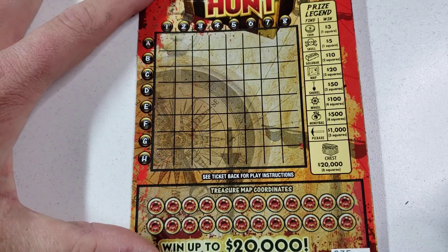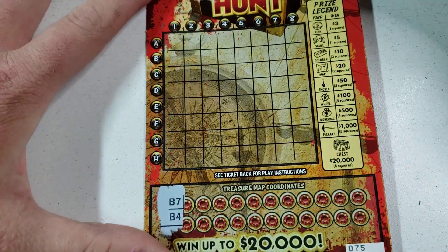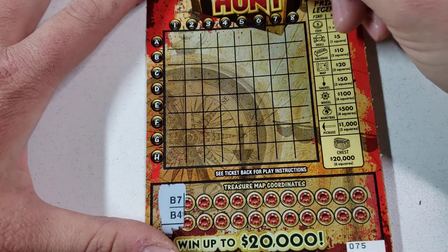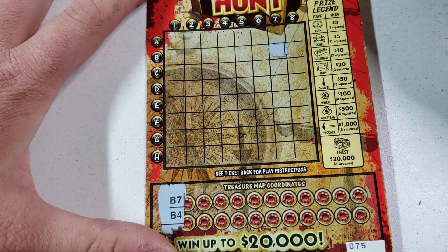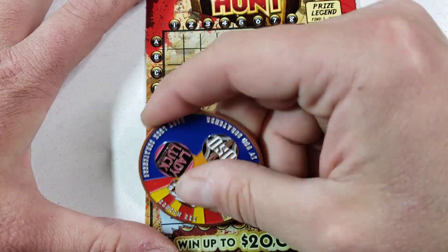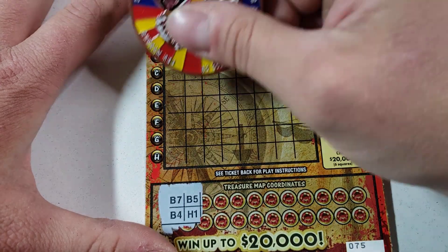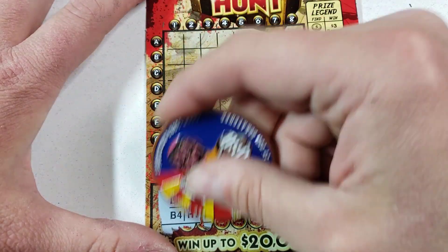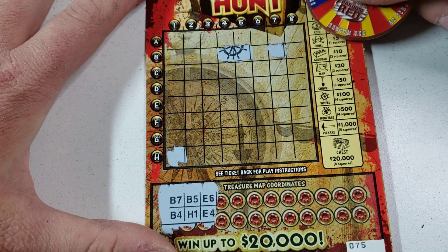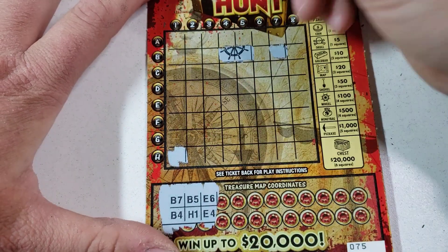So far we got three bucks out of the nine dollars spent. If you guys want to see more of this ticket, let me know down in the comments. If you're new, don't forget to hit that subscribe button — definitely helps me out, keeps me scratching, you know what I mean. B5, H1. The other symbol is a skull for five bucks. E6, E4, E4 and E6.